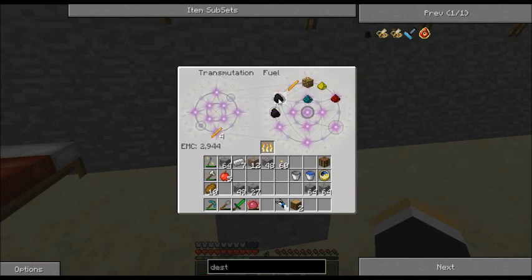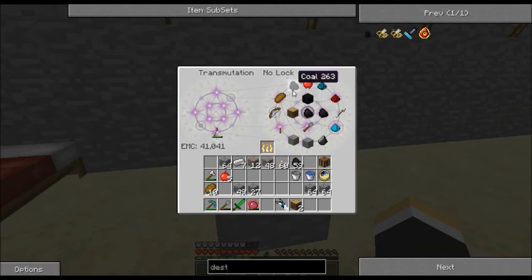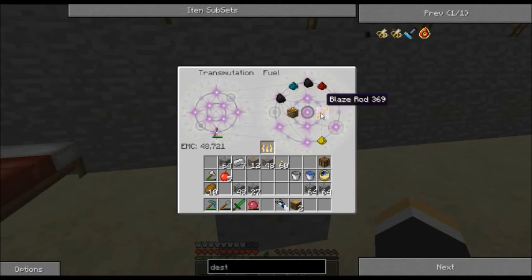Here we go — coal. Thirty-one blaze rods — there's no energy lost.